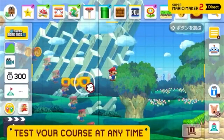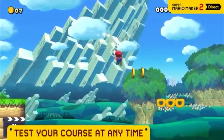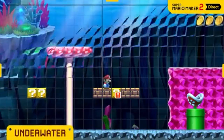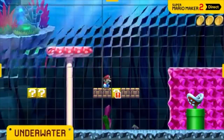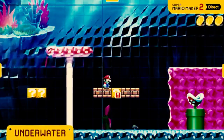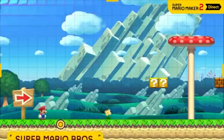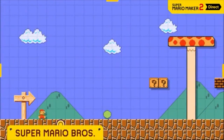Building is a snap, allowing for rapid-fire experimentation. You can change the course theme — whether it's underground, underwater, or castle — your choice. Even the game style can be altered, with options like Super Mario Brothers.